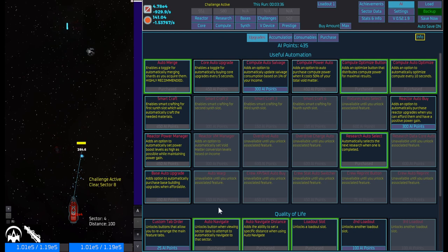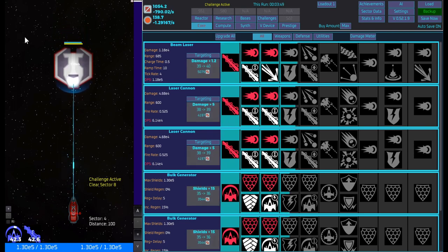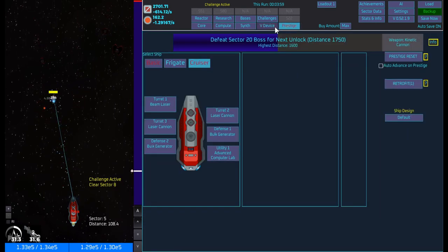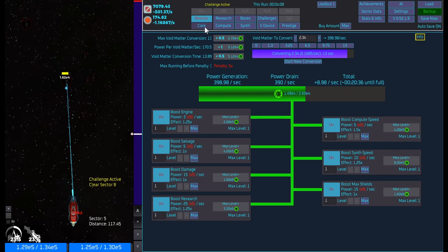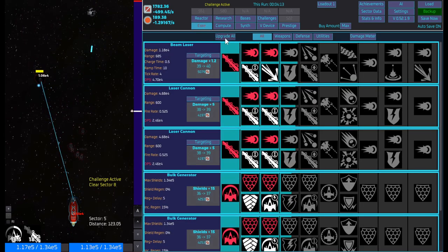We're about to unlock a ton of things — 'unavailable until you unlock associated feature' — so that means we probably have to unlock this one to get auto warp, which could be pretty crazy. Let's upgrade all these. So far so good, making some decent progress. We are on wave five, which is where we made it to in the last challenge — now we've got to try and make it to wave eight. We've got one more conversion to do as well until that's maxed out. I'll keep upgrading the cores.